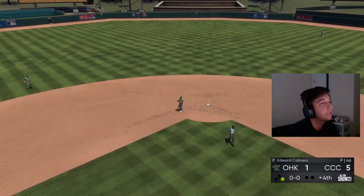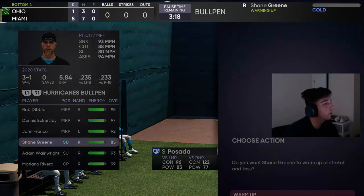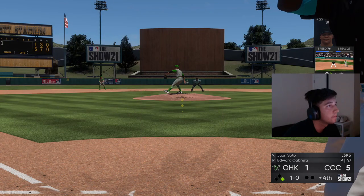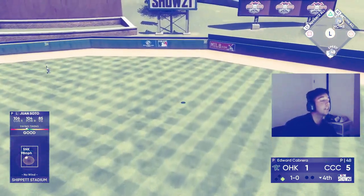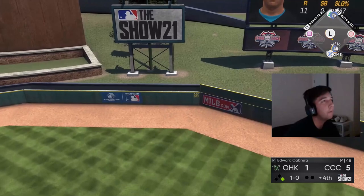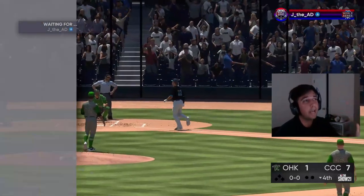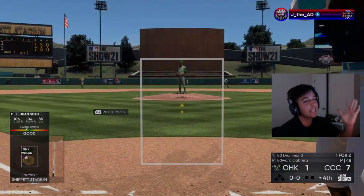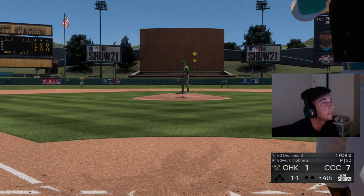We get a base hit with Simeon — he may be starting to see Kluber a little bit. Soto with the swing and a drive to right-center field — no doubt about it! We take a 7-1 lead! We get the runs right back and we've got no outs in the inning, top of the order coming up. Let's see if we keep it rolling and get a big inning going.